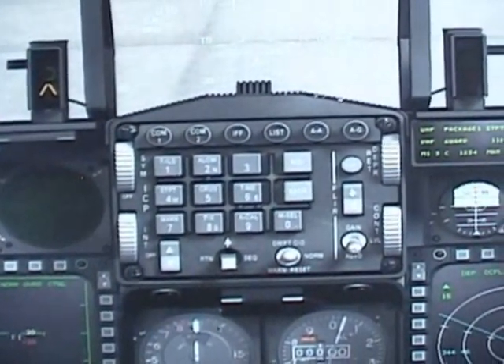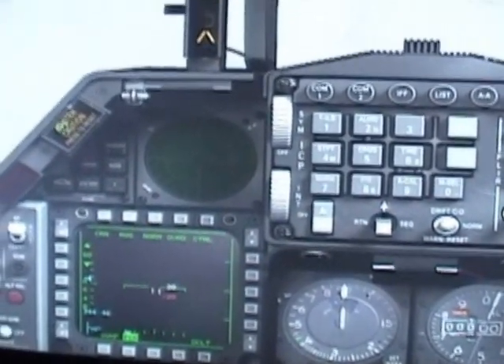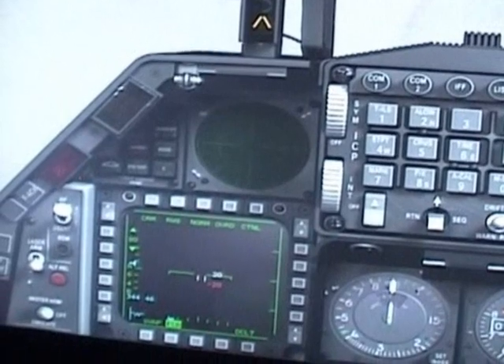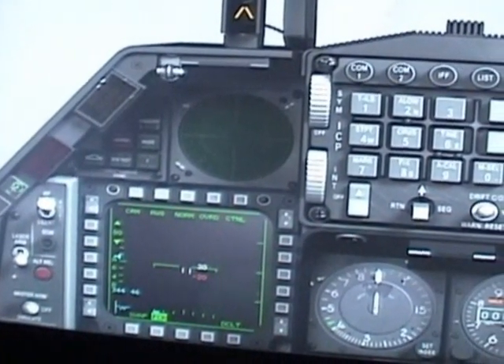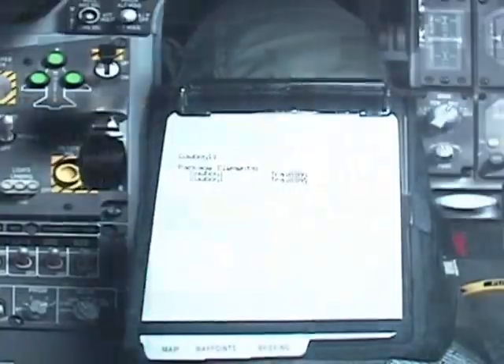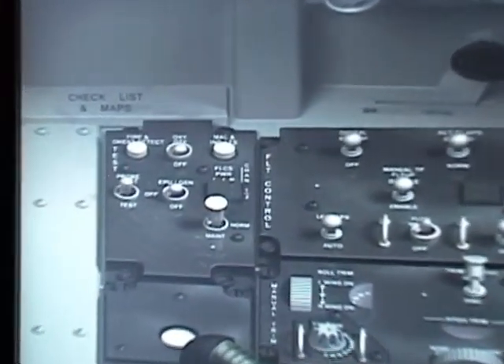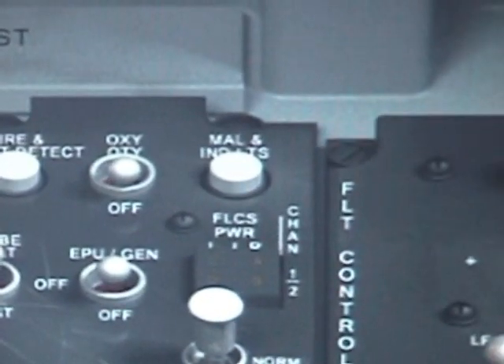Now if you want to test what you just did, turn on your master switch and go to your mount function. It says: no faults, all systems okay. Then go all the way to the left to your warning panel, which should give you all the warnings on board.